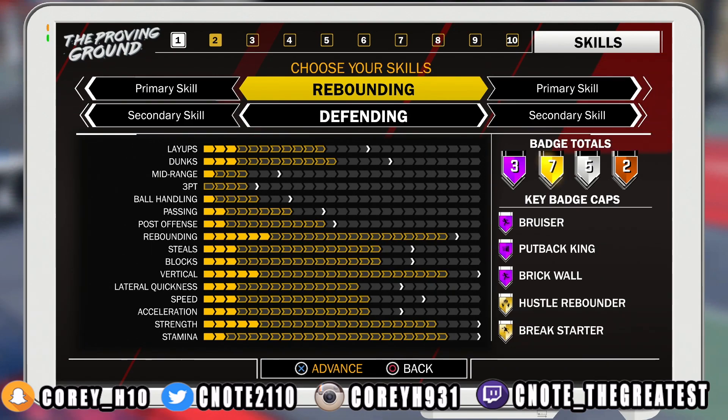This build has the best outcome when it comes to offense — this is a two-way rebounder. Rebounding is at a great level. On this big man we can even steal! The locks are going to be out — you are going to be a clamp god with this build. The blocks are great, the vertical is going to help you get those blocks and also get those rebounds. Your strength will always be up because you're a big man, and your speed is looking kind of good. When we look at the badges, you get three Hall of Fame badges: Brick Wall, Putback King, and Bruiser. Seven gold badges, five silver badges, and two bronze badges.